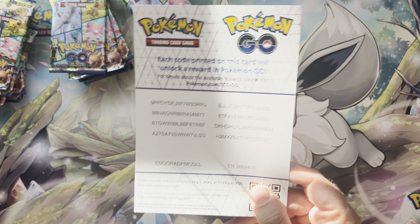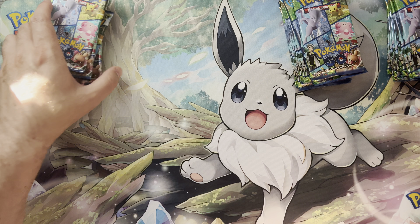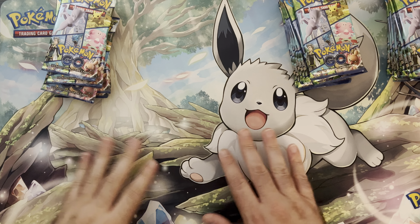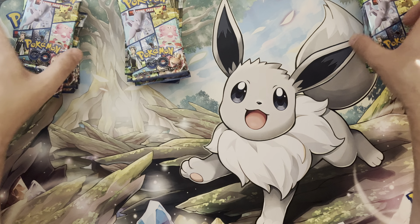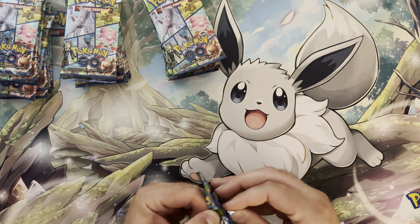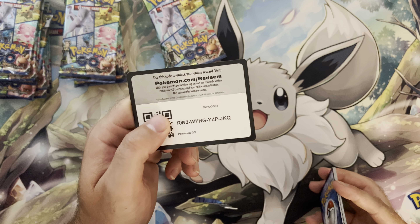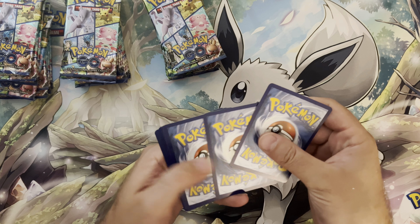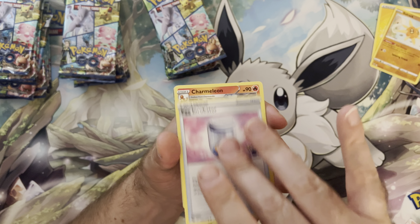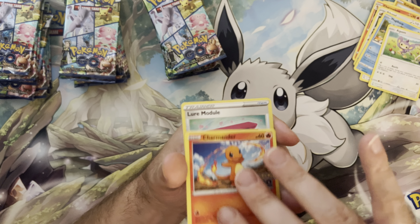There is another Pokemon Go code card. We have 24 packs to go. This light is a little bit annoying — let me close the shades. We have three stacks of eight and we're just going to get right into it and start opening them up. New videos every Saturday at 9 a.m. If you like the sound of that, make sure you hit that like button, subscribe, and leave a comment. If you have any feedback, it definitely helps the algorithm spread to other viewers who might be interested in this type of content.